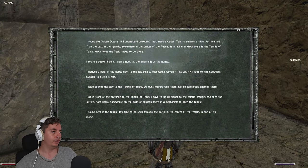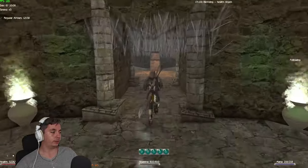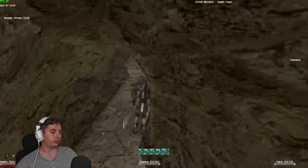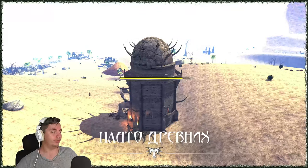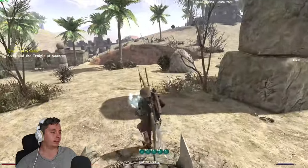I found the Tear. Now it's time to go back through the portal in one of the temple's rooms. When you go back you cannot teleport out the normal way — you have to go through here to teleport all the way up. This is the teleporter and you get teleported right next to the altar of tears.